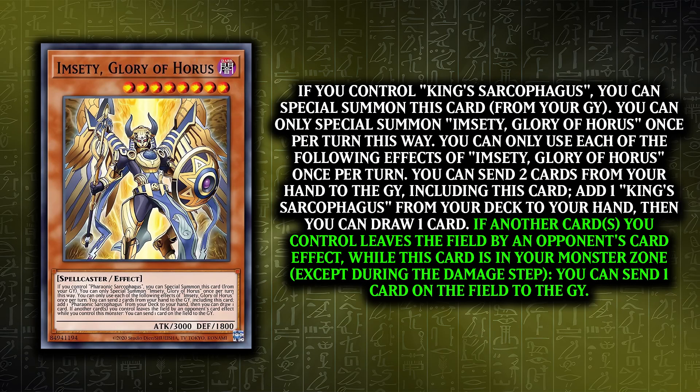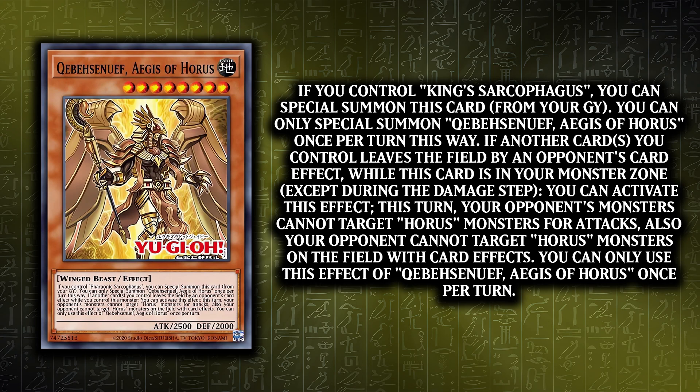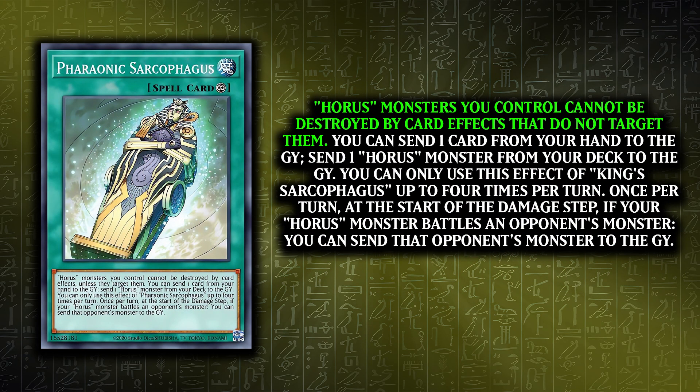The other effect: when a card is removed from your side of the field, it allows you to send one card on the field to the graveyard. Qebehsenuef is next, based on the Hawk, and its trigger effect stops your opponent targeting Horus monsters with effects or in the battle phase. Now you can see why King Sarcophagus forces single removal.